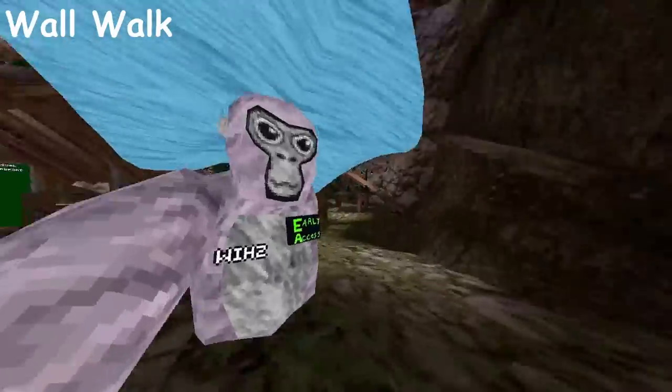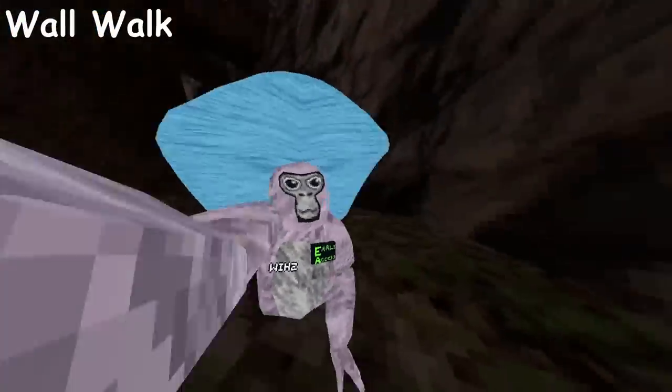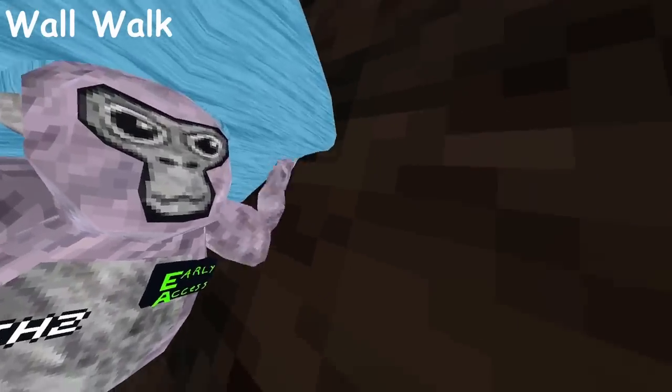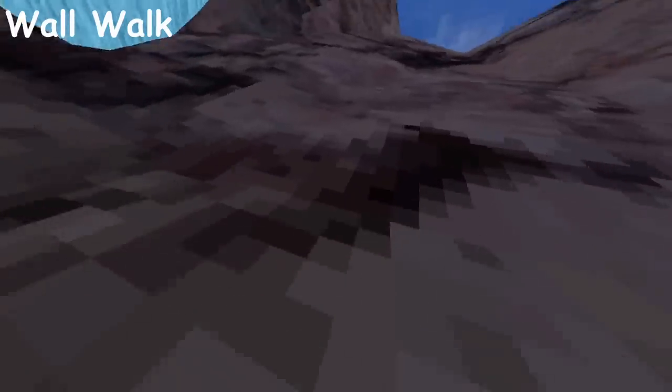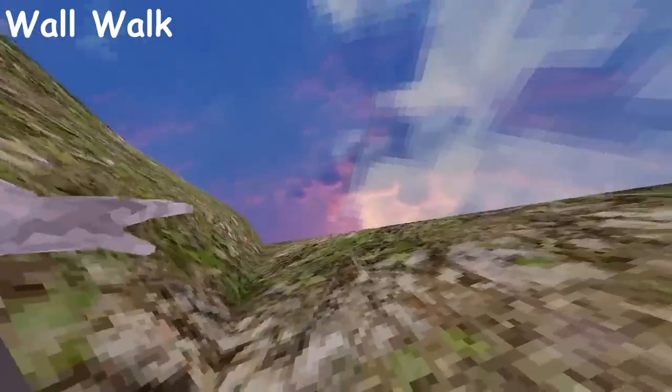Wall Walk — this allows you to walk on the walls without having to wall climb or anything like that. As you see there's a wall and my hand sticks right to it. I can just keep going up, and it's really cool — even on the slippery walls it doesn't slip until I'm at the top.